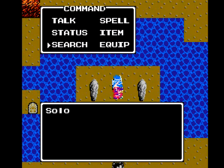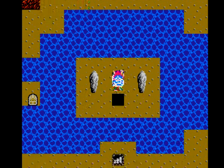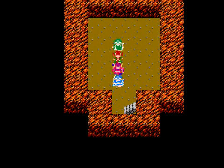Let's grab this treasure! That's how you're supposed to get over here, and in this chest we get the Mirror of Ra. Now I could warp out of here, but I want to grab some other treasure around here first.